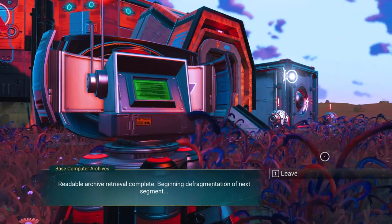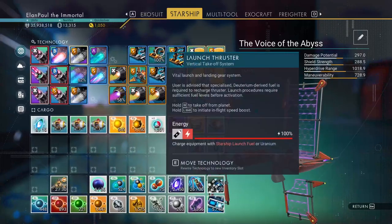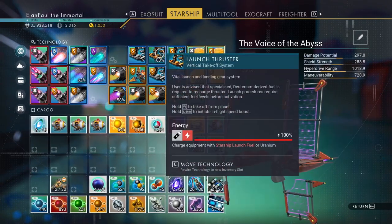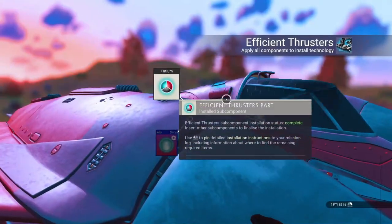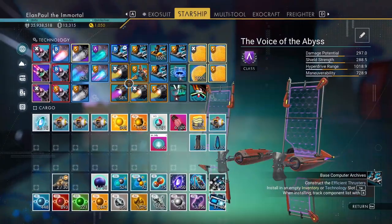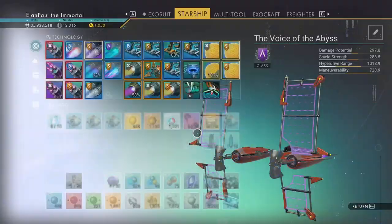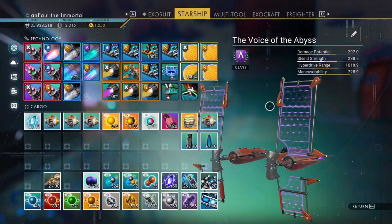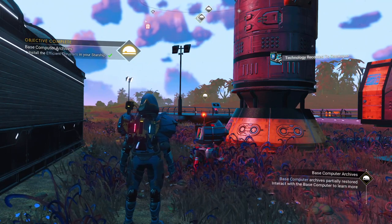Beginning defrag check. We don't have anything up here so we're going to add these two parts in, but we do need to get the dihydrogen jelly. There we go — and we're complete. Now that we have that installed, that part of the base archives is done. Now we can go straight back to the base computer rather than wait on a timer, but we'll need to learn more words.